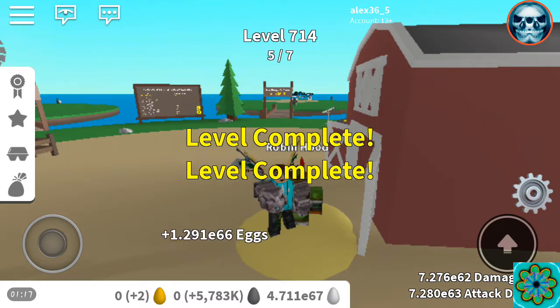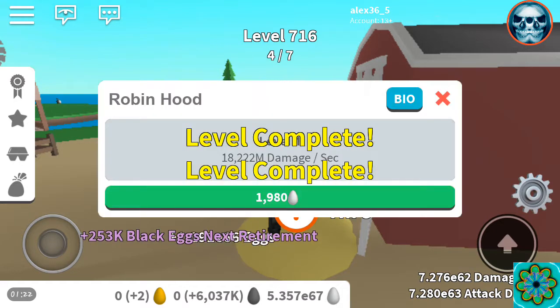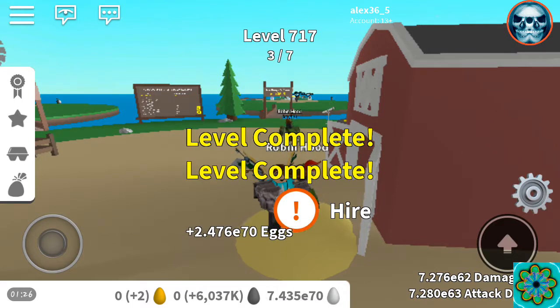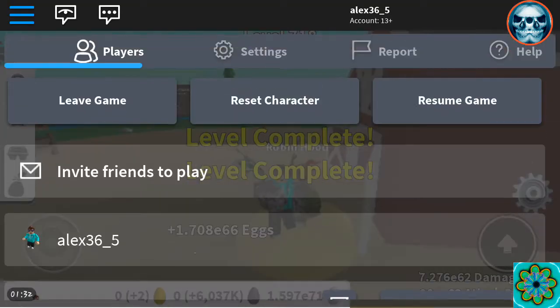So let's just go ahead and buy everyone and you can see how much they cost, even though they're gonna be slightly cheaper for me because I have that Easter egg that does that. I don't know if that's what they're actually called, but you know what I mean. We got Robin Hood, we got everything and it freaking takes a minute to load. I think it might just be faster to leave.